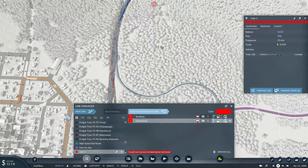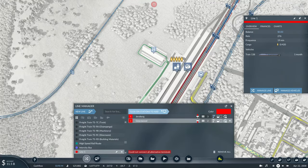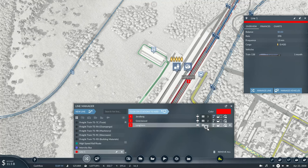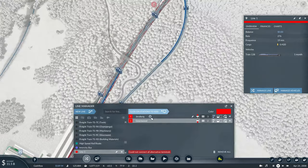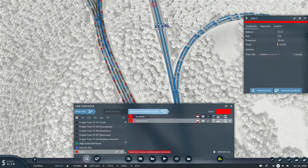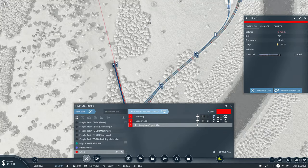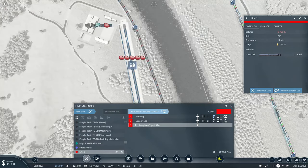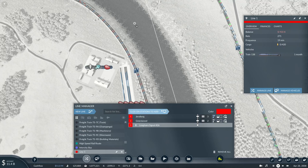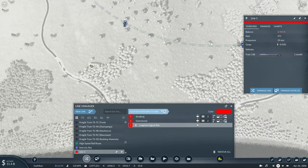We'll go to Greenwood. Sorry for the lag — my computer is trying to process all of this. It'll bypass Longhorn and travel on this mainline route instead. Not Pine Valley, because that service is already being taken care of by another train.